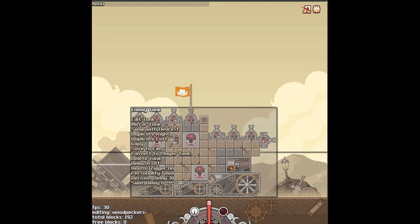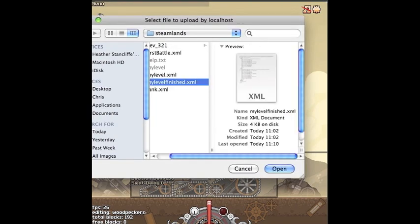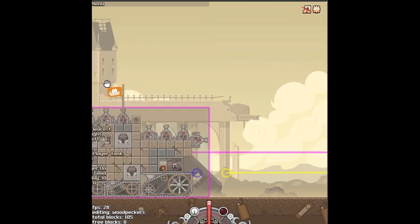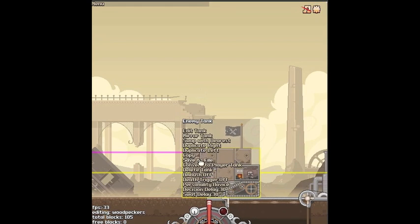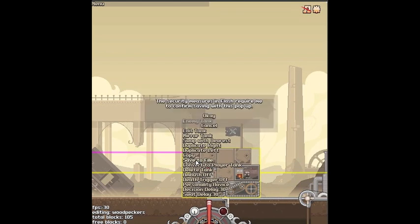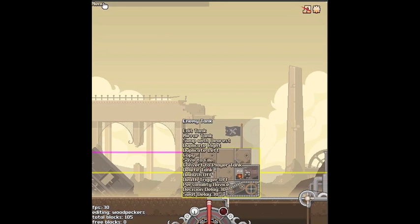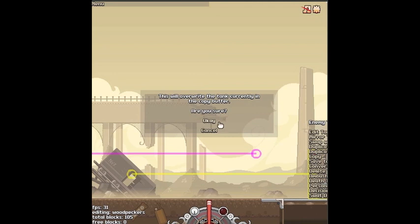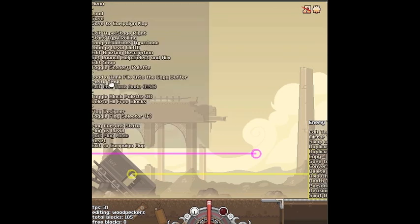Now you might want to copy tanks between levels, and the way you do that is by selecting the copy option on each tank. So we've copied that. Let's go to menu and load back in the level we made earlier. And now we find a nice blank space to drop that tank into, and we select paste tank from the menu. You also may want to save your tanks so that you can build up a nice collection to load in. Just click on save to file, which is on every tank. Confirm the pop-up and then we just save that out. Now if you want to get that back into the game, go up to the menu, click on load a tank file into the copy buffer, and then select paste tank from the menu again.